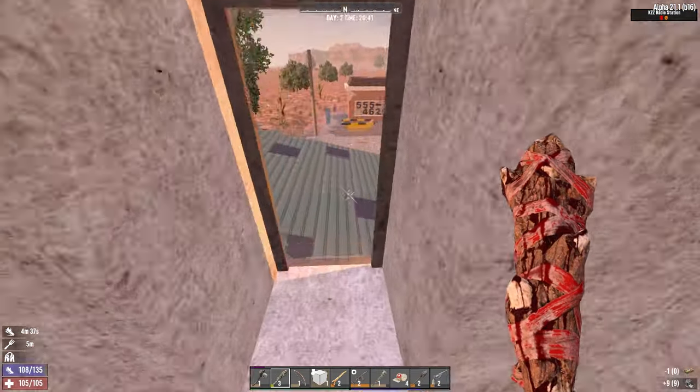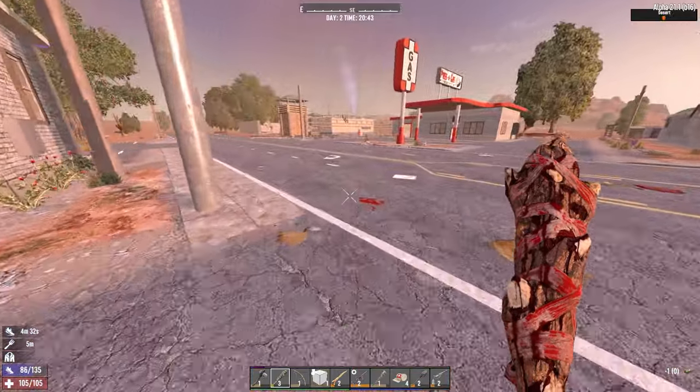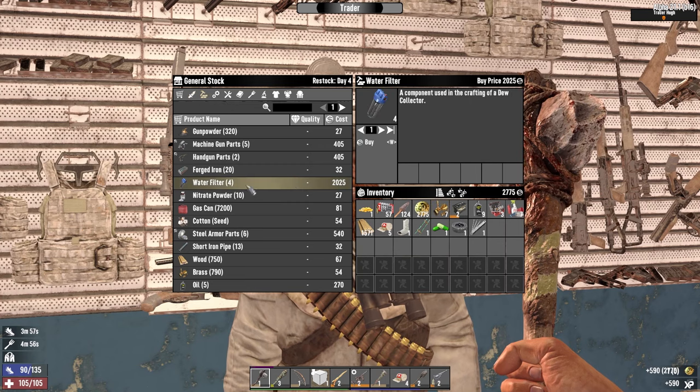I can probably run to the trader and buy the water filter if I sell him some random shit that I don't really need. Hopefully that'll do, just to get a water filter easier. I'll still need to go out and gather up enough scrap polymer for it, but it's not a hard thing to gather. There we go — water filter. They're only 2,000 — I didn't need to sell any of that then.